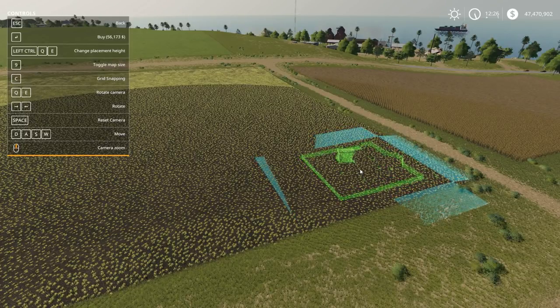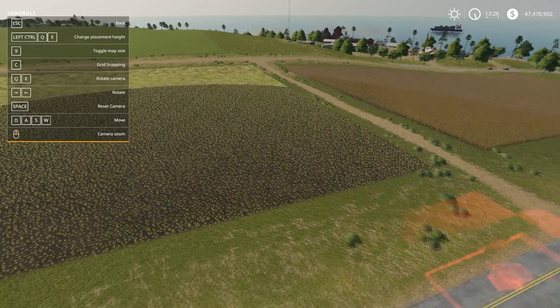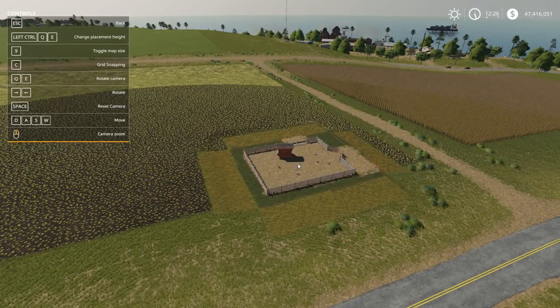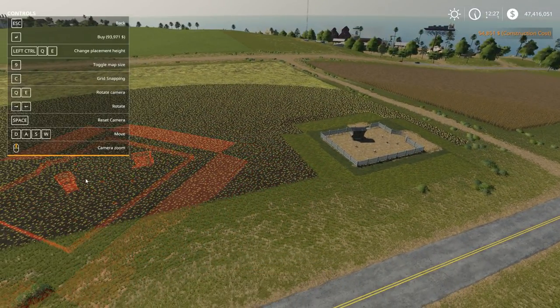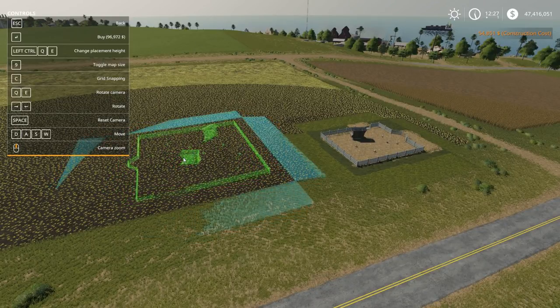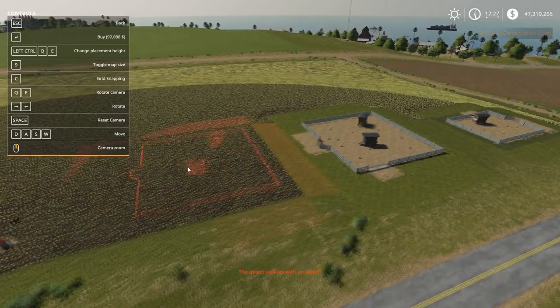I can't emphasize enough — when you start placing these things in an area that is less flat than this, and this is probably the most flat area, the whole leveling gets very messed up as of right now. Then we've got the chicken coop big, and I want to show you how these things are placed and what they all look like. There's the large so you can see the difference.